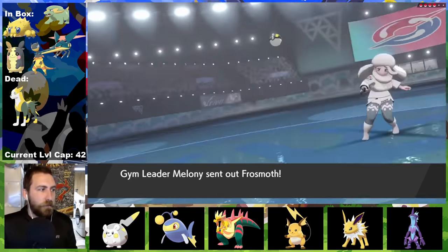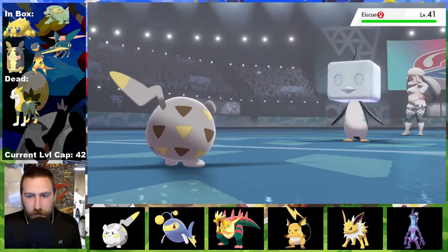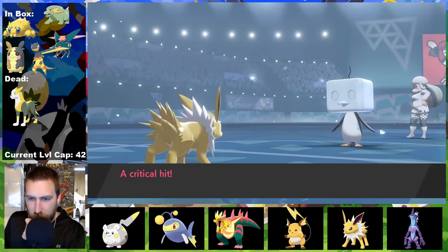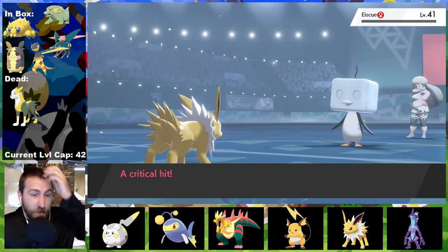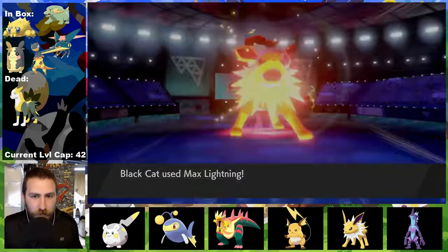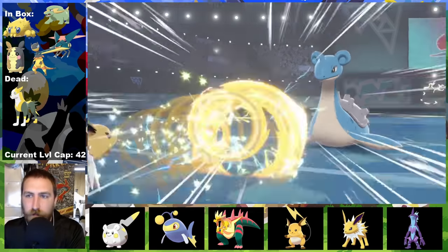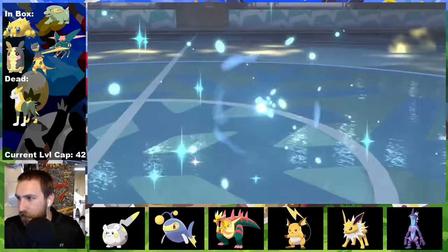Rhino is a main starter against Melanie, the Ice Gym Leader. Iron Head one-hit KOs Frosmoth and Galarian Darmanitan. For Eiscue, I U-Turn bringing in Black Cat, who sets up Light Screen while holding Light Clay. Two Thunderbolts leave Eiscue with a sliver of health so Cat can Volt Switch to get someone in with unaffected speed. A critical hit shocks the Penguin to death though. Now I've got a slow Jolteon versus Gigantamax Lapras, but Lapras was potato slow. Black Cat stalls their Dynamax by Max Guarding, hits with Max Lightning, gets smacked by G-Max Resonance putting up their screens. Mysterio takes its place, resisting Icy Wind and Surf, and electrifies us to victory with a Discharge, claiming our sixth badge.